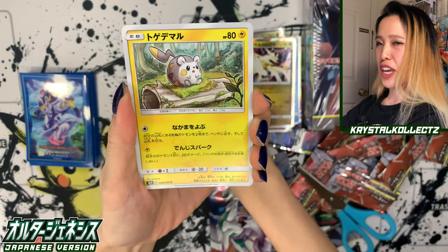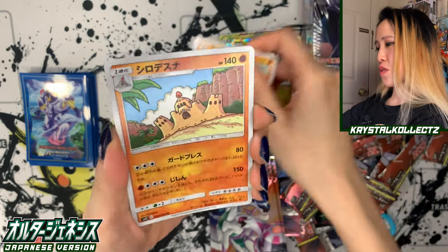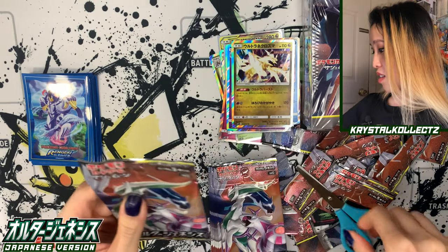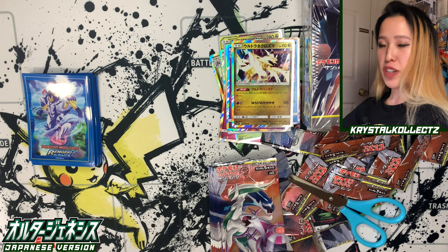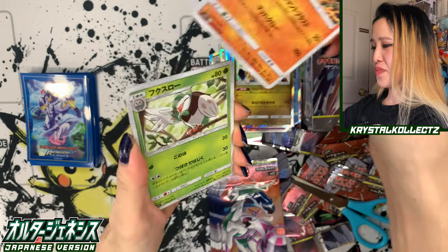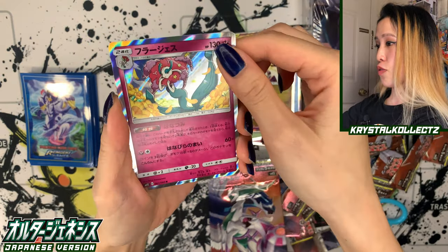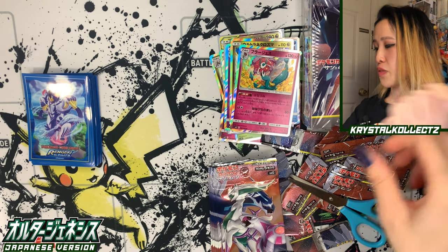So we're flying through box one — we already got the Secret Rare, that was the most anxious part. Now we're just going to cruise through and see what the other GXs are. Also, one thing I forgot to mention — Flygon is in the set, and Flygon is actually one of my favorite dragon type Pokemon. I was very attached to it in my Ruby and Sapphire party, always had it more than Salamence, surprisingly. Ooh, Florges — very cool to see what the holo looks like.